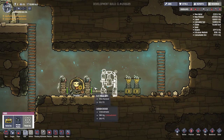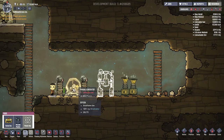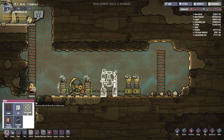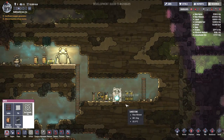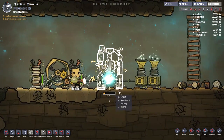Now this base is looking a little bit janky, I must admit. I kind of want to eventually make a really cool base somehow. We only have this tile thing, but maybe we could make a really cool base using tiles and ladders or something. For now, I suppose we need to stabilize our food income and our oxygen income.